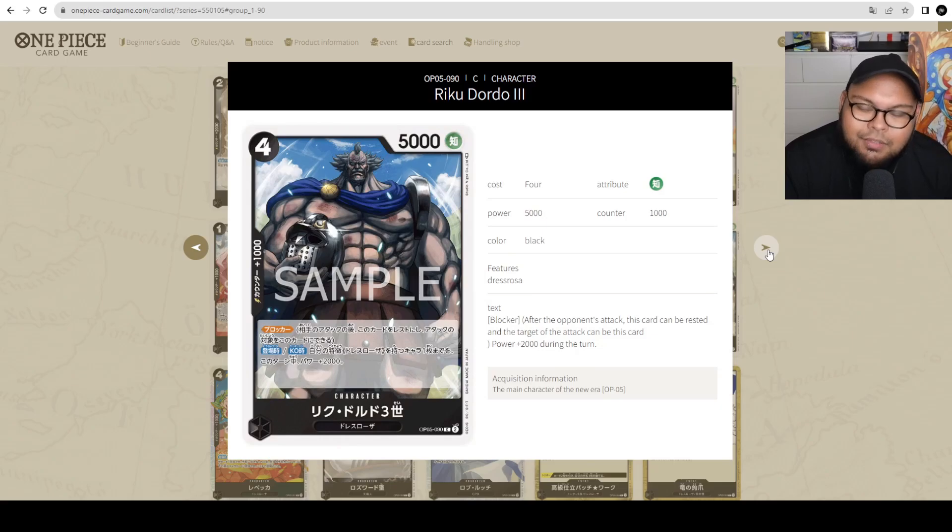King Riku — 4 cost, 5,000 power with counter 1,000, has Blocker. On play or on KO, select one of your characters with the Dressrosa trait and give it plus 2,000 power for the turn. It's great for boosting Luffy already on your field to pump him up by another 2k for the double swing. Or when blocking, you can protect rested characters by giving plus 2k power. It's a protecting king. I think there's a place for Riku in black decks — definitely playable.